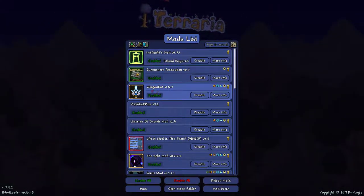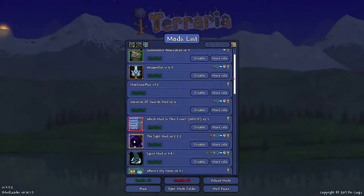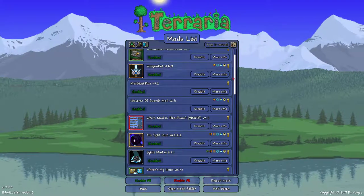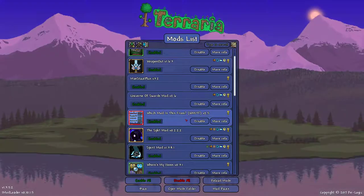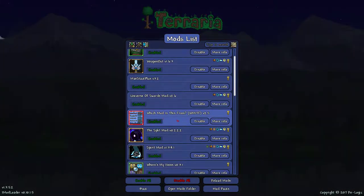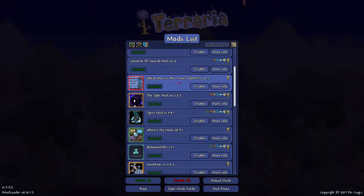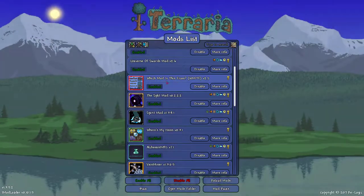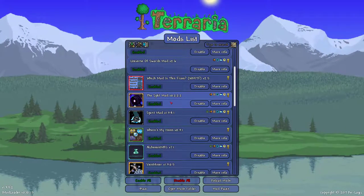Weapons Out shows the weapon, or like whatever you're holding. Max Stacks raises it to just under 10k. Sword mod — this is like Wayla, 'What Am I Looking At?' from Minecraft. That was recommended, and so was this. Don't know what they do — I guess it shows what's in there, maybe.